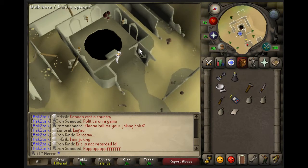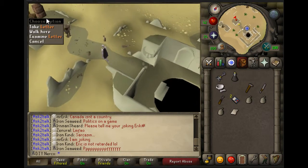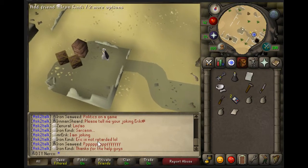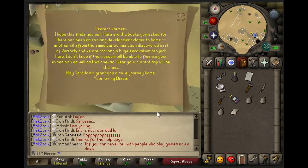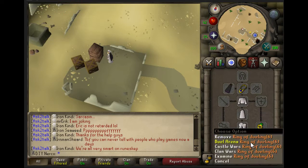After that, you will find a letter west of the Clay Golem. Pick it up and read it, and you'll see it's from Elisa.